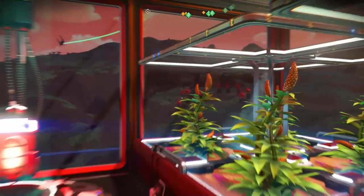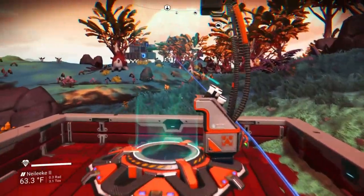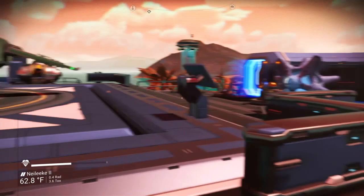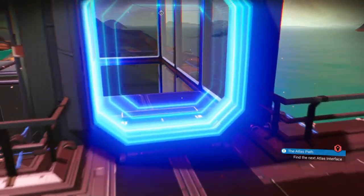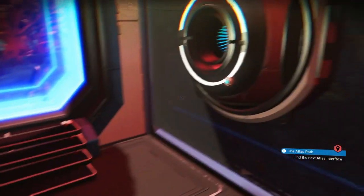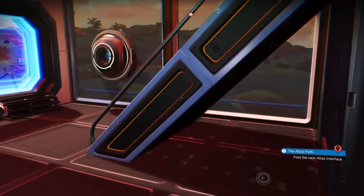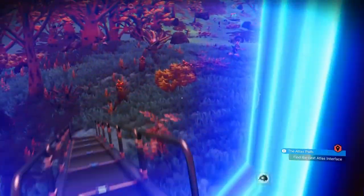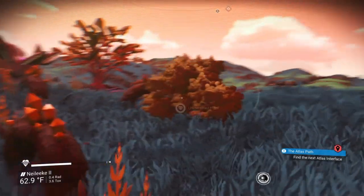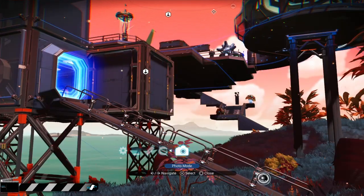So if I ever need any nav data or drop pod data, I can go snag some. This save is an end game save so I don't need any more of that. The last thing at this base — not all that interesting but just to show you the complete base — is down here I have a galactic trade terminal and all of my storage.